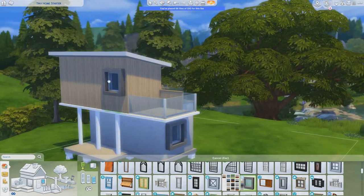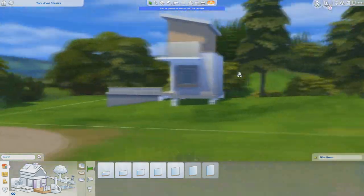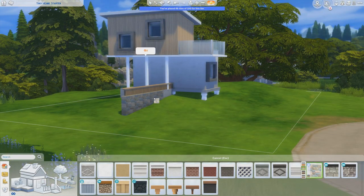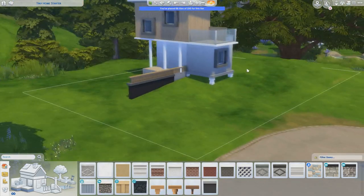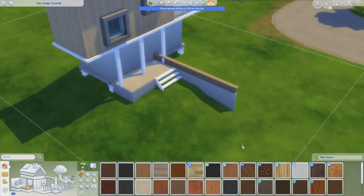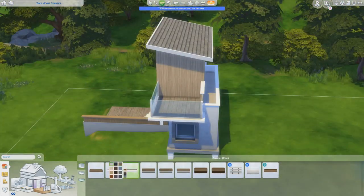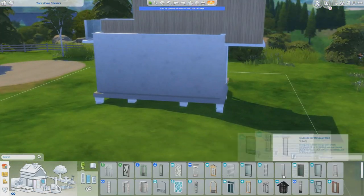You've got three different types. The first is the micro home with a maximum of 32 tiles. Then you've got the tiny house, which is what I'm currently making, with a maximum of 64 tiles. And then there's the small lot, with a maximum of 100 tiles. This house I'm building came down to exactly 64 tiles, and I actually had to make some changes to get that done.